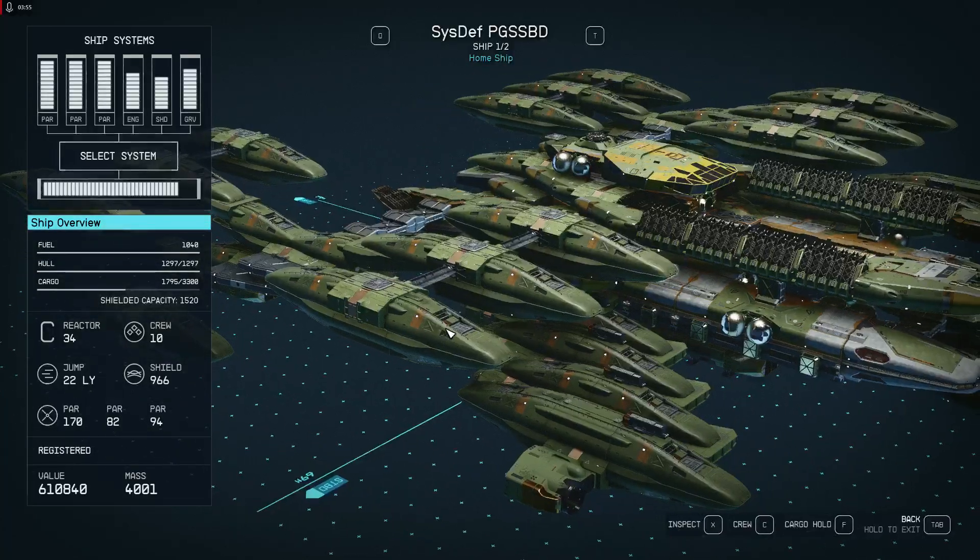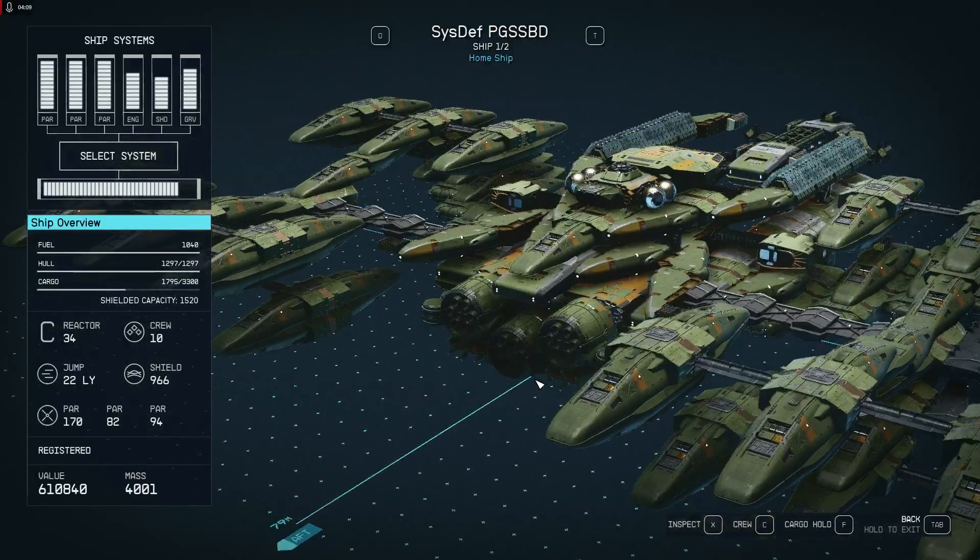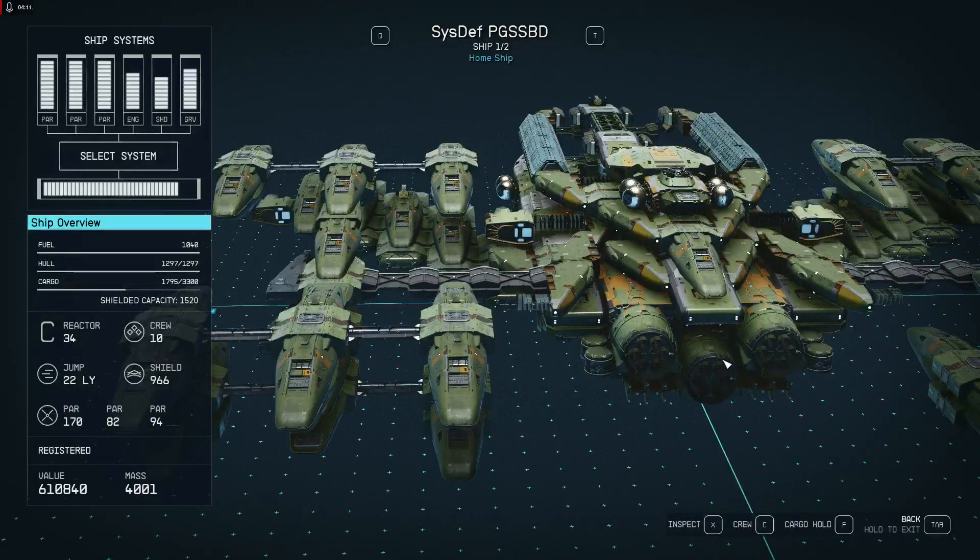The idea is the following: we have a jet engine for the ion drive. Here is the intake, here is the outtake — like a particle collector. So it gives a boost. We have normal thrusters.